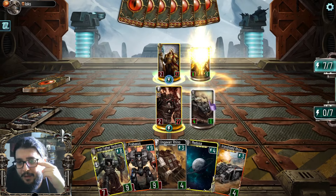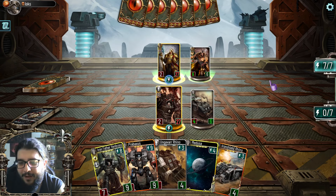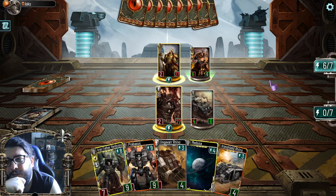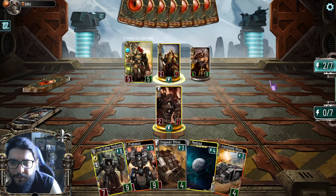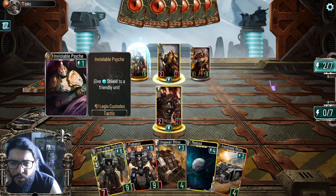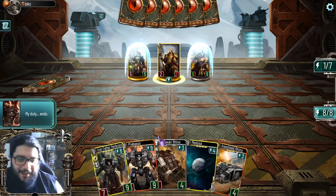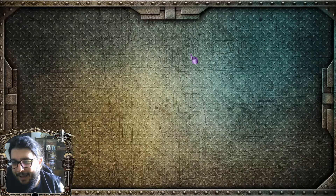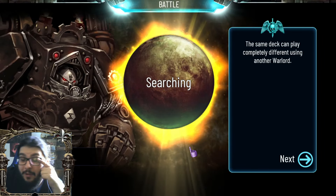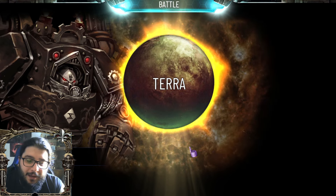This is still going to take it out with first strike — those first strikes are going to be the bane of our existence. This is where we surrender, boys. GG. The guy just whipped us real bad — I think it's actually going to be quite difficult to fight the Custodians with this deck. First strike in general does really well against Iron Hands.